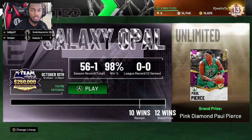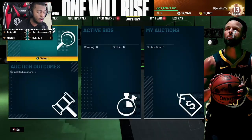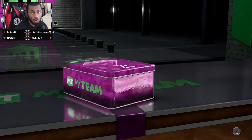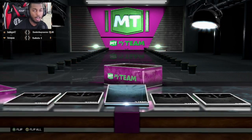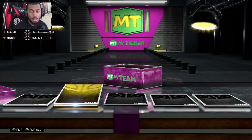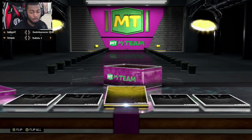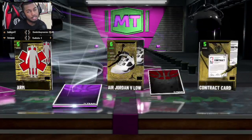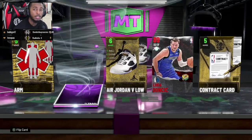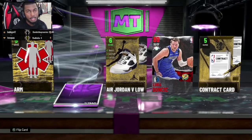Here's the Pink Diamond reward going into Galaxy Opal — this pack set the tone. On top of that, these cards are your owner cards so you can use them in Limited too — that's the best part. I got two Diamonds: a Diamond contract and a Diamond shoe. Then I got Difficult Shots Hall of Fame badge, which I added to Paul Pierce. Also pulled a Ruby and Amethyst from this pack — it set the tone for my team.